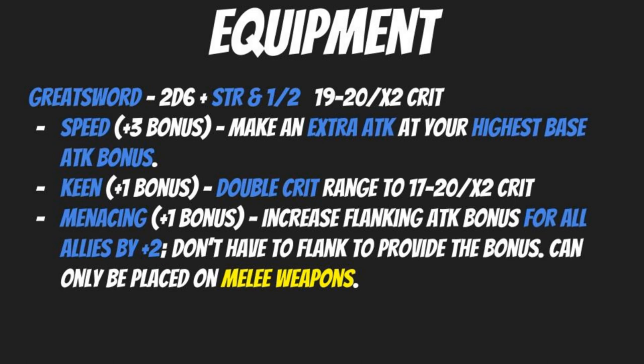For enhancements, the Speed enchantment is always handy — it's a plus three total bonus and allows you to make an extra attack at your highest base attack bonus. After that, pick up Keen, another plus one bonus, which doubles the crit range from 19–20 to 17–20. You're still dealing double damage but more likely to threaten a critical hit, boosting your damage output significantly.